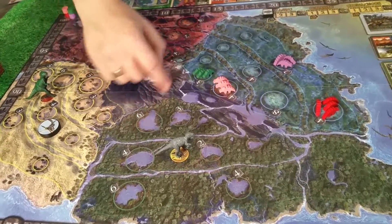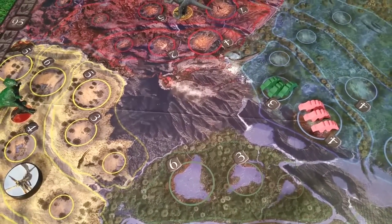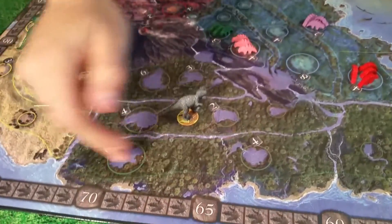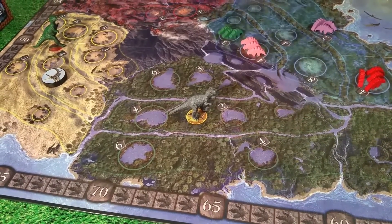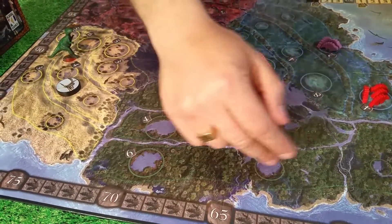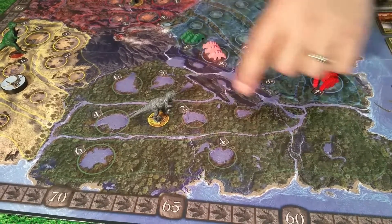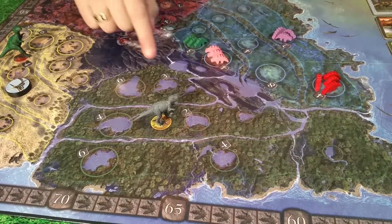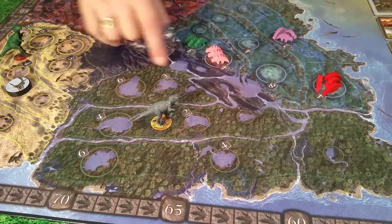The board is broken up into four environments: the swamp, where everyone's going to start, the forest, the desert, and the mountain. There's a volcano right in the middle that plays a potential part in the game. Each environment has three rings with three circles in each ring — three areas, and each area has three habitats. In a five or six player game the tertiary habitats will also have scoring points, but otherwise only the primary and secondary have scoring stones.